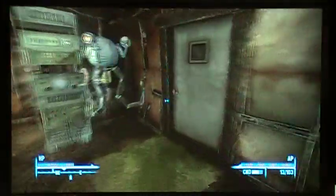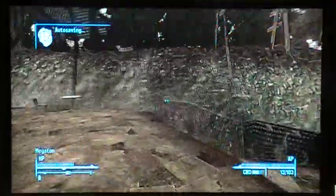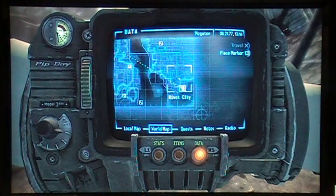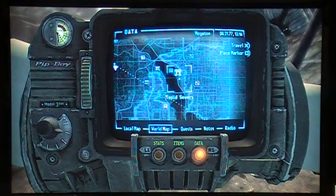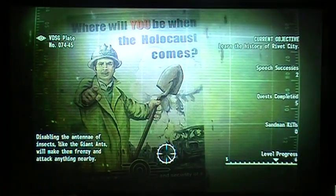That got me some extra weight to carry around. Now we're going to head to Rivet City, which is all the way down here. I can probably fast travel to Trippid Sewers and then work my way down the river. It's kind of a long walk, but it's not too bad. There's some super mutants on the way that'll probably give me some shit — I'll probably have to shut them up real quick.